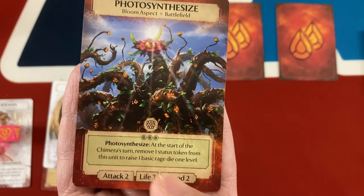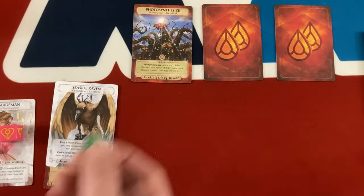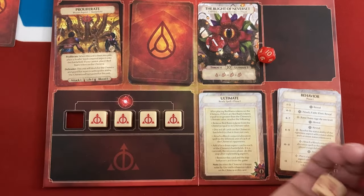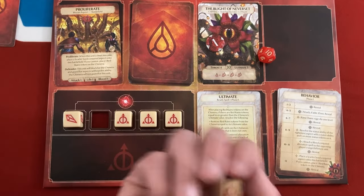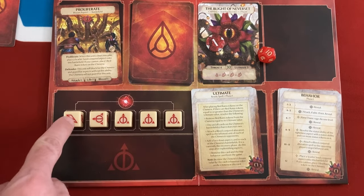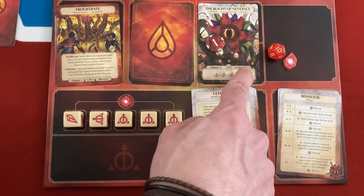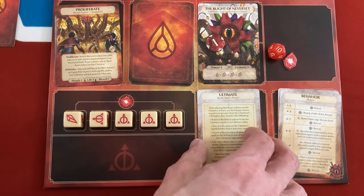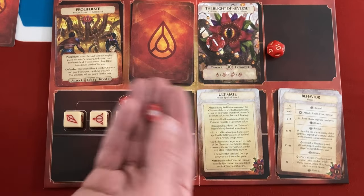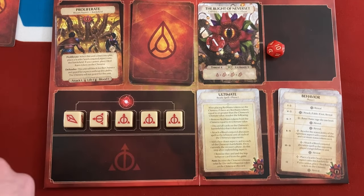Photosynthesize: at the start of the Chimera's turn, remove one status token to raise one basic Rage Die one level. I forgot all about the Rage Dice — whenever I roll the activation die I'm also supposed to roll one of the Rage Dice. That one got the Red Reigns icon. When these are all showing that symbol they go back to basic and the Chimera gets one Red Reigns token. Whenever they build up to three, they fire off their ultimate ability. Additionally, if there are aspects left alive at the end of the round, they get free Red Reigns tokens for each aspect left alive.